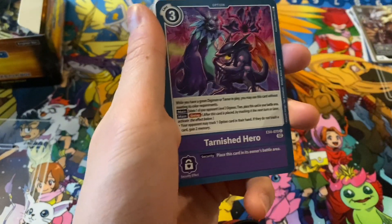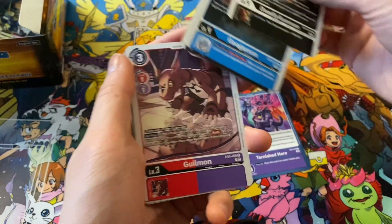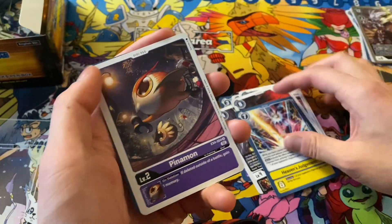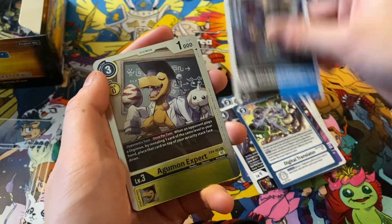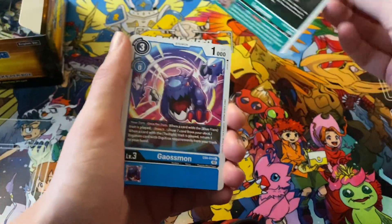The pull rates are pretty crazy — kind of get a ton of stuff out of here. Tarnished Hero, Deadly Axeman, Gaugamon, Gabumon, Gielmon, Entilamon, Heaven's Judgment, Pinamon, Digital Translator, Dark Meldrumon, Agumon Expert, and Matt Ishida and Tai Kamiya.